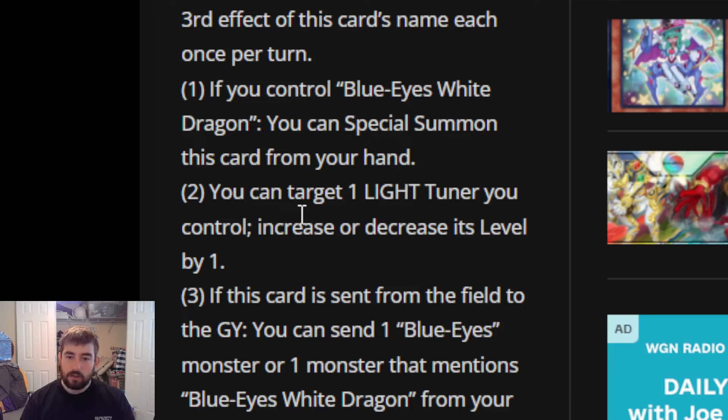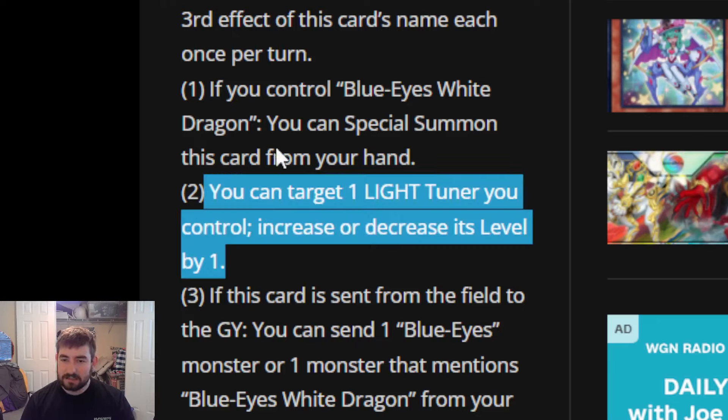This card requires classic Blue Eyes White Dragon specifically, not just any Blue Eyes card, which does hurt its flexibility in the archetype but doesn't kill it entirely. The second effect lets you target one Light Tuner you control and increase or decrease its level by one. Since he is a Light Tuner, he can make himself a Level 3, 4, or 5 tuner to make synchro plays into a variety of things depending on what else you pair on the field.